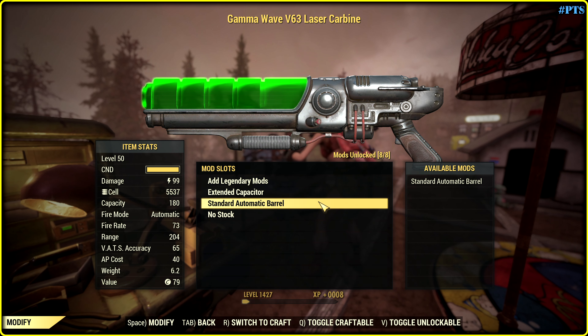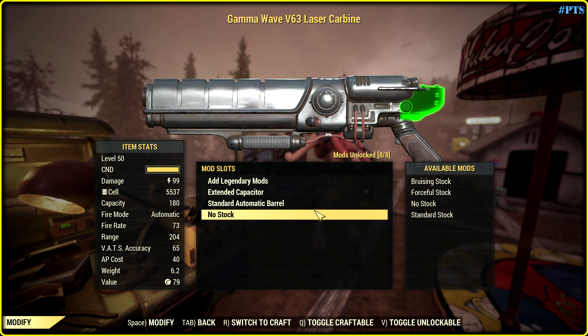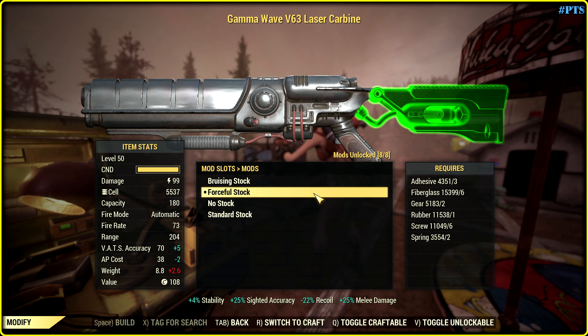Speaking of automatic barrels, we just have standard. Speaking of stocks — forceful stock, of course. In this case, weapon condition is the most important.